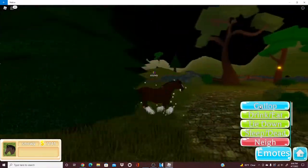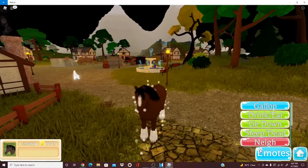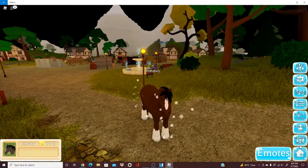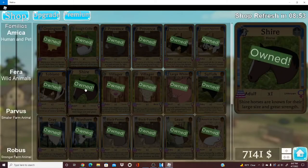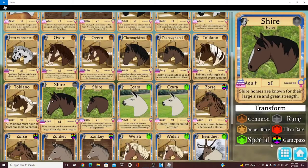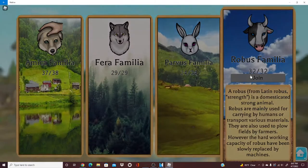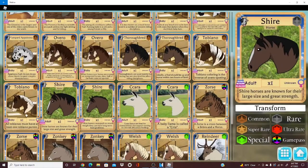Here are the movement animations: you have walk, trot, canter, and then gallop. I don't really know what the prices are — I think these are like 600 or 700. Let me see if it's in the shop — it doesn't say the price but I think it's somewhere around that range. The wild animals are the most expensive, and some categories are the cheapest, with these kind of in the middle.